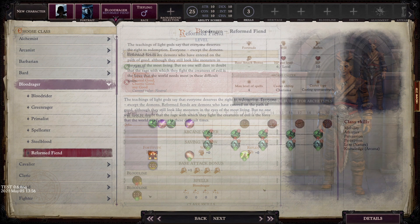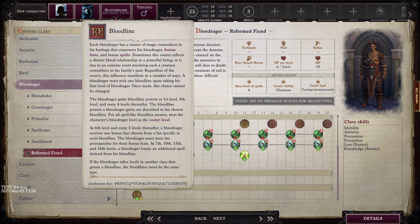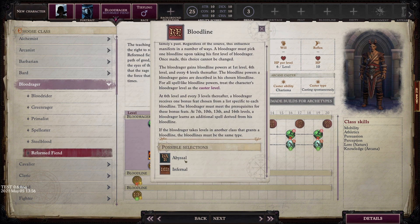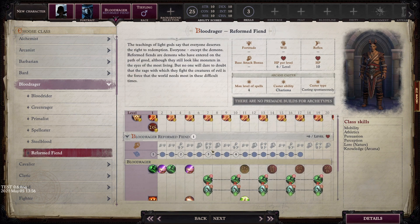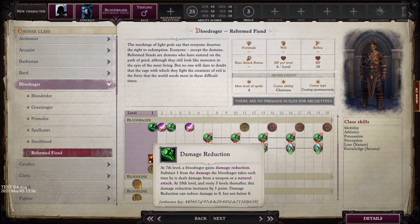Beyond that, the changes are fairly straightforward. For bloodlines, you can only choose between Infernal and Abyssal. For the base class, the damage reduction against natural attacks that the Blood Rager normally gets becomes damage reduction bypassed by evil, again to reflect your good-aligned Tiefling.